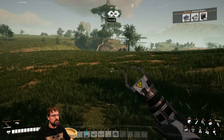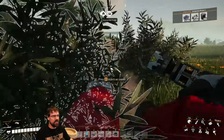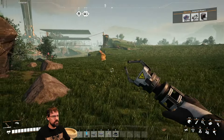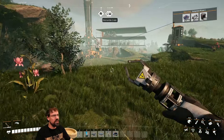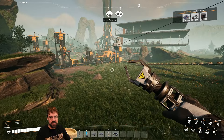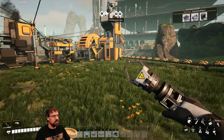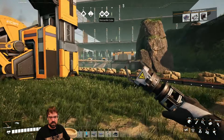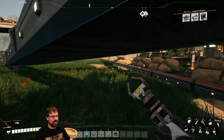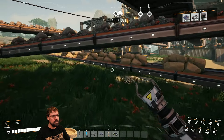The streamer discusses the slide-jump movement technique, asking whether to crouch before or upon hitting the ground. Chat explains: just hold crouch and spam spacebar. The streamer finds it a bit silly and says they'd rather have a vehicle for traversal.